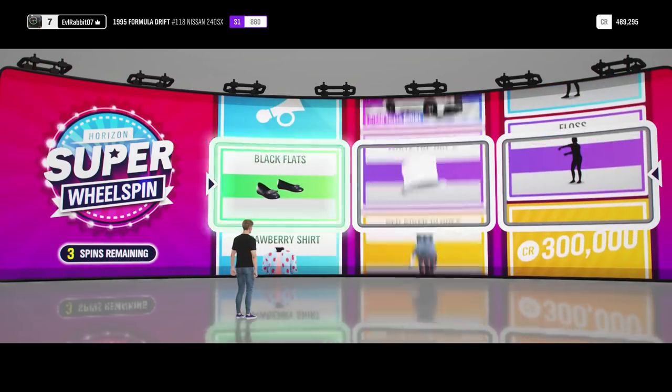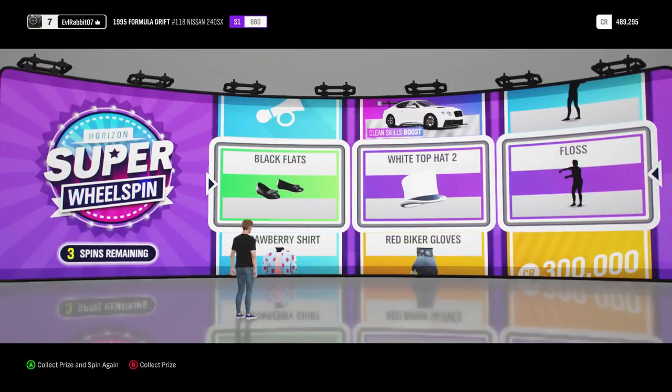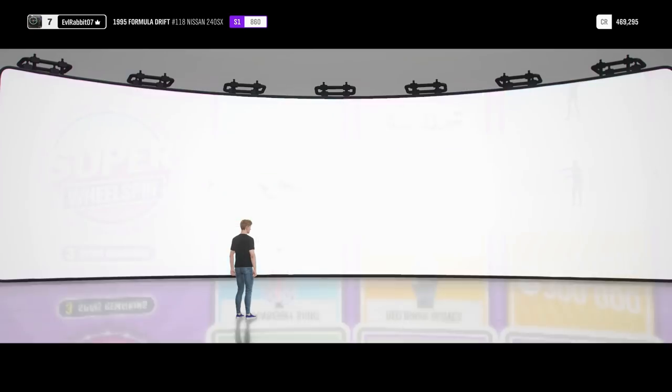Next spin we got some female flats, a white top hat, and the Flossy emote. I know a lot of people are going to be doing that. And there's a clean skill boost Bentley up there — oh man, wish I could have gotten that.